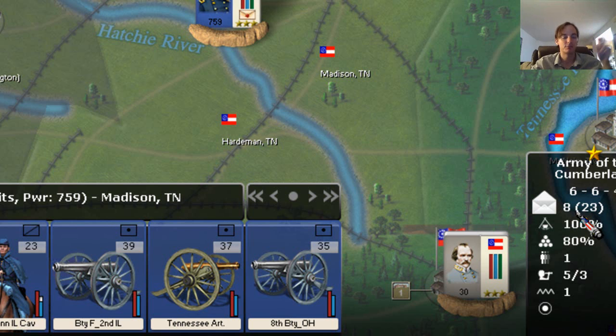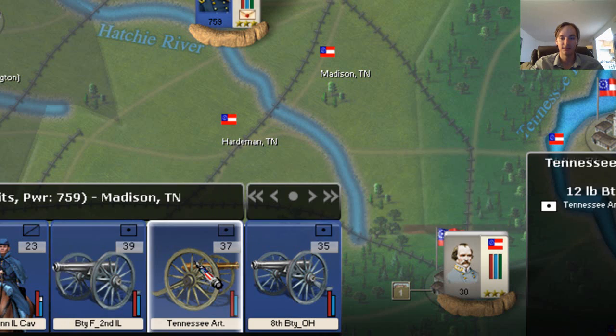Anything beyond that — if there were additional forces in this army — the fighting power would be decreased. The men would still increase, but proportionally each additional man you added to the army would not have quite the same fighting power. The command structure in the American Civil War is very important. It starts all the way down at the company level, though the game doesn't represent that. The game does start representing at the regimental level and at the artillery battery level, and then goes up.